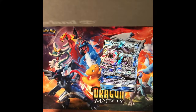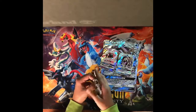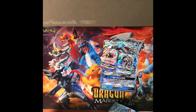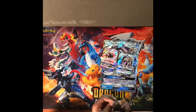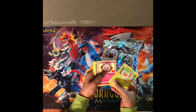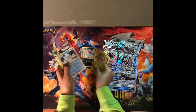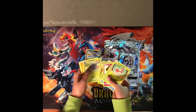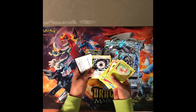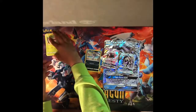So the first pack, let's see what we got — it's a Luzia pack. In this pack we have Harmful to Leave with a little meow. We didn't get any EXs or GXs but we got a little meow.